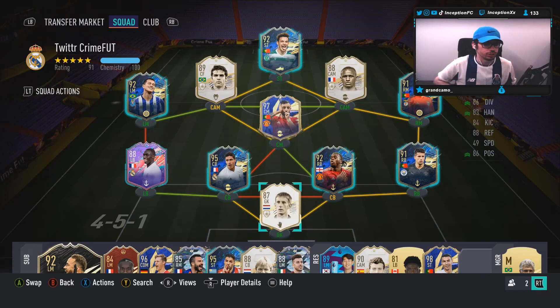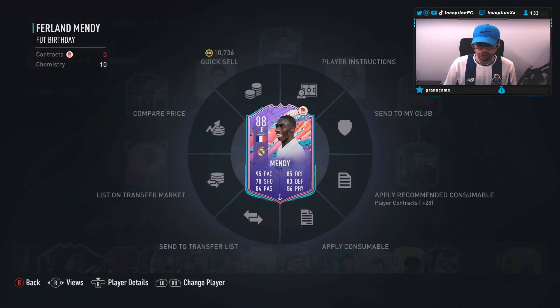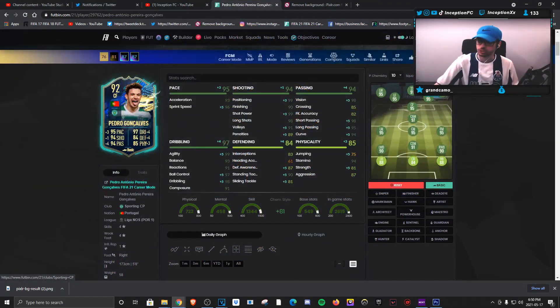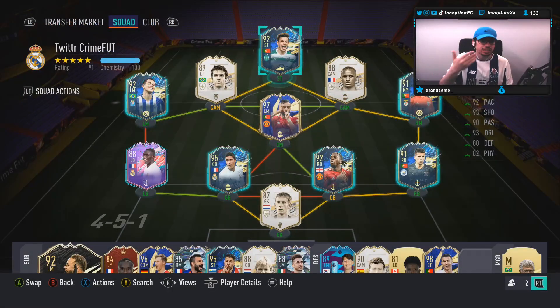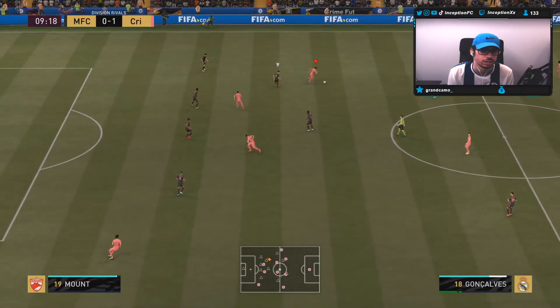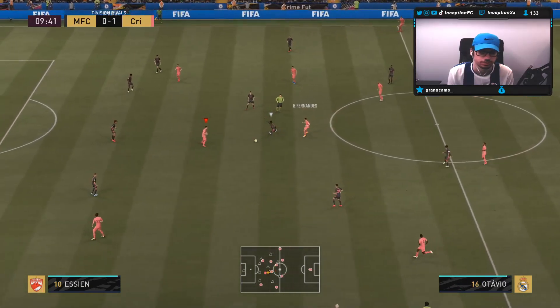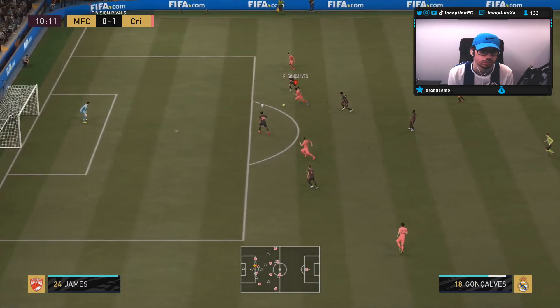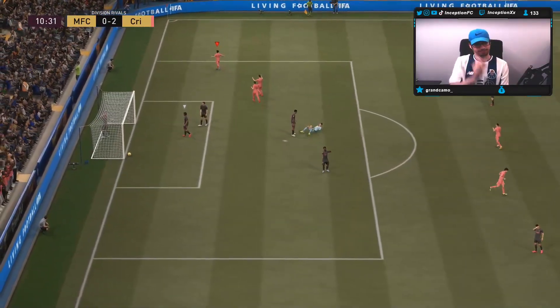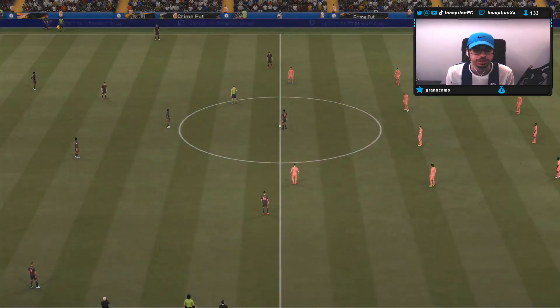I really want to try him out with the Basic chemistry style because it looks really good for him in any position you want to play him in. Center mid, 100%, is the position to use him in — that's how I feel. With the Basic chemistry style, you give him dribbling, pace, shooting, passing, and a defensive boost while also giving him some extra physical. I think that's going to make the most sense for me personally. The Basic is the best one.